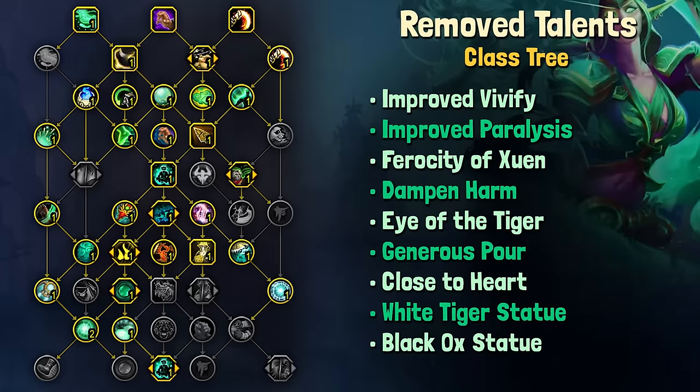I was really surprised to see some of these removed, mainly Close to Heart, Generous Pour, and Dampen Harm, though there have been changes to other talents that will fill the gap these would have left. These talents may have been removed from the tree, but for some of them the functionality has been baked into the original talent or worked into another new talent.